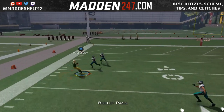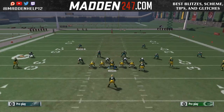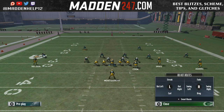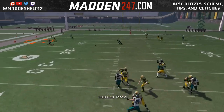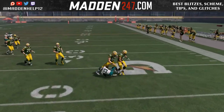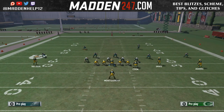You see here, even against a cover 3, if they do cloud flat coverages with a lot of people — they do that because cloud flats are pretty good this year. But if they're in a purple where it's a curl flat or a seam flat, you see he's going to sit on the route and intercept it. So definitely don't throw against a purple route, especially if you see them sitting there.